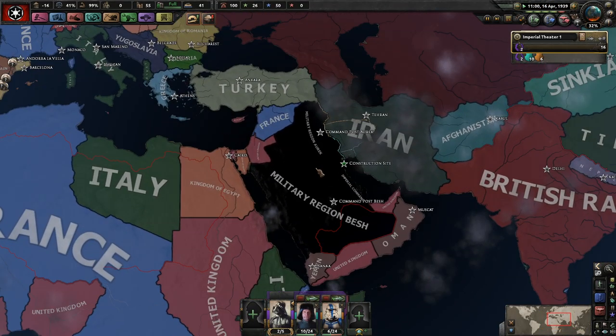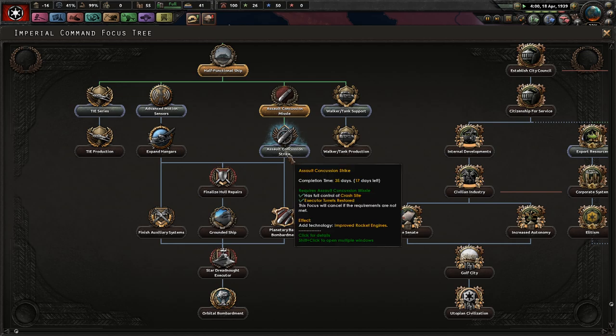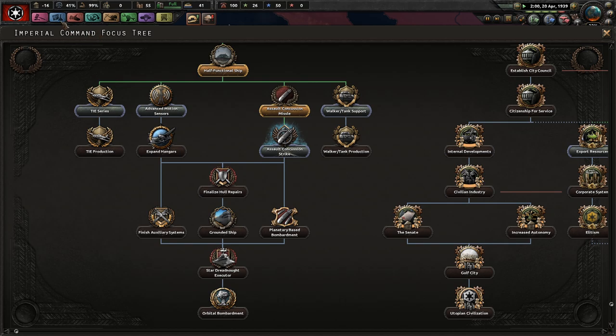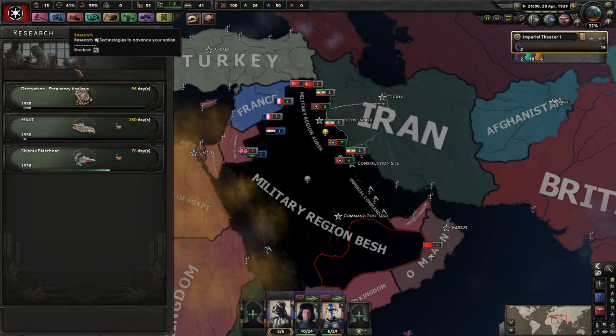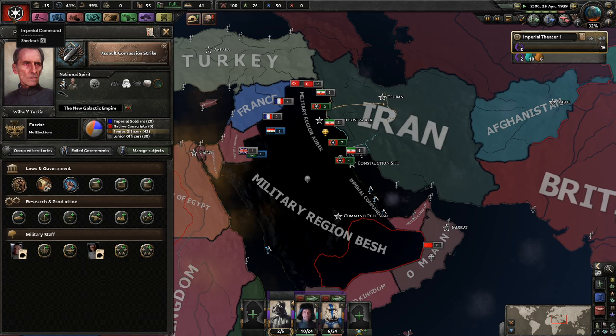Hello and welcome back to let's play Hearts of Iron 4, the Star Wars mod. Let's continue on — we're trying to get these rockets to work. For some reason I'm not allowed to build them, so I'm going to Google it. I thought it was just built as a type of plane — I might be misremembering things.